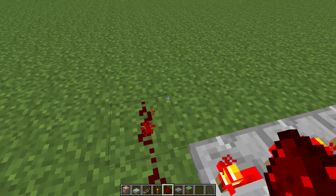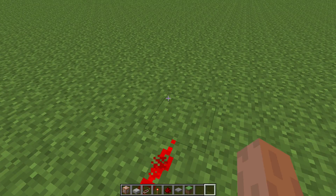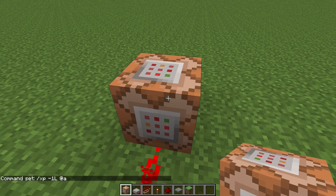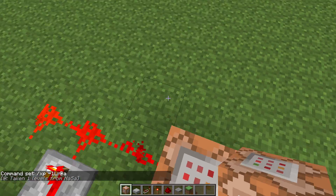What we want to do is type a command: xp, and then minus 1 L. The L stands for level, and then @a. That means for all players. And it works.